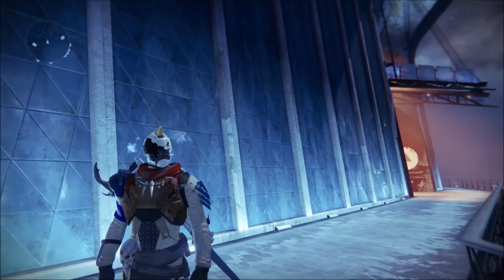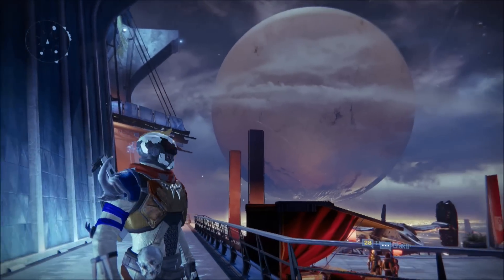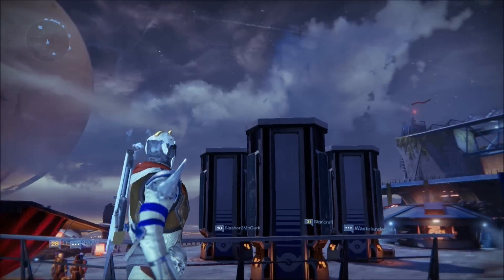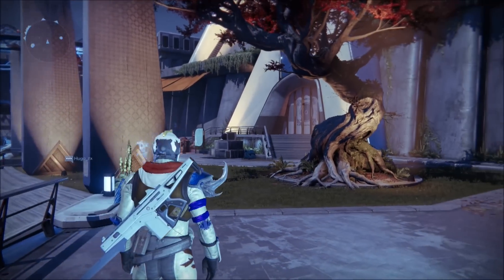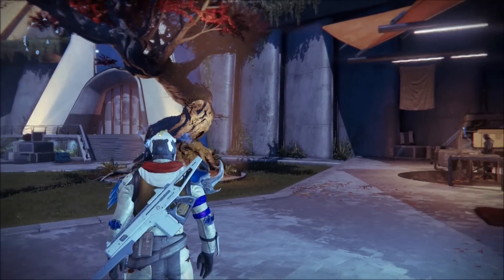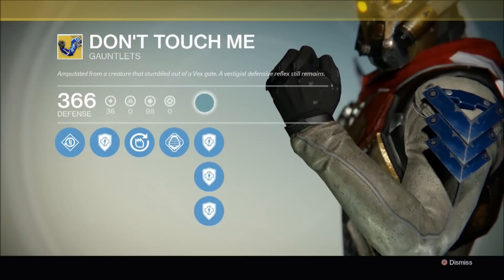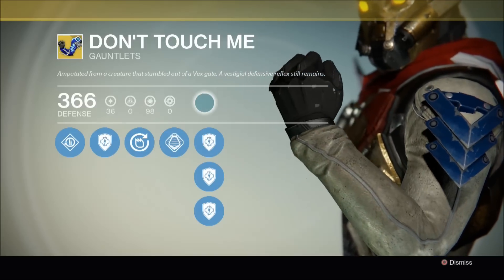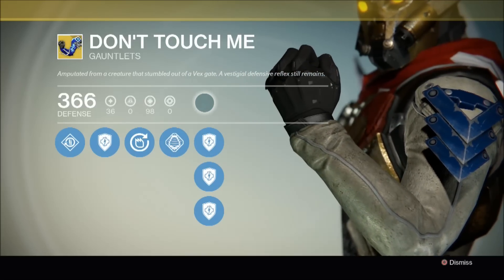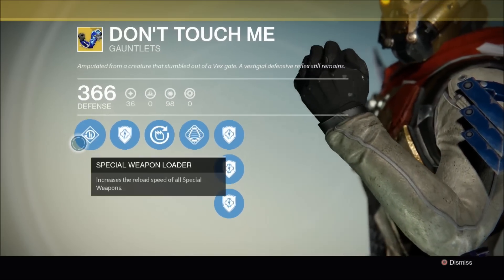The first thing you'll notice after you've equipped this item is the huge shoulder spike — it looks like a stag beetle's mandible. Definitely one of the most distinctive hunter gauntlets in the game. The description for this armor reads: 'Amputated from a creature that stumbled out of a Vex gate, a vestigial defense reflex still remains.'